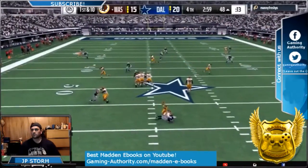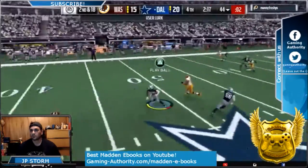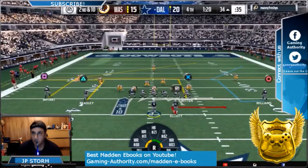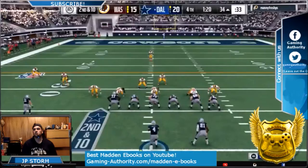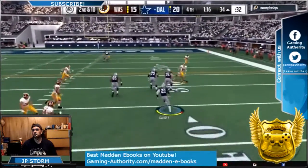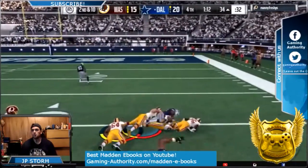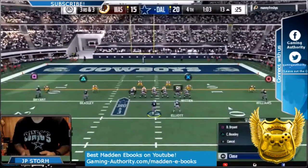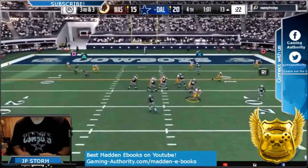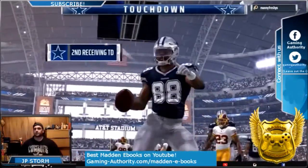Look at this defense — it's a good run-stopper too. We're doing other blitzes from the e-book, and that's what made him throw to the middle of the field and we were right there. All these plays are in our tournament-style defensive e-book, which is only $10. It has almost 95 plays — definitely the best bargain out there. For those of you still playing competitive and wanting an edge, all these different glitchy plays are in the tournament-style e-book.